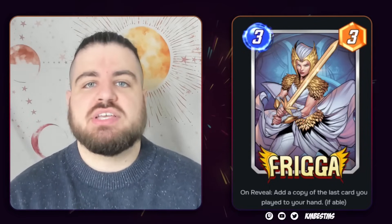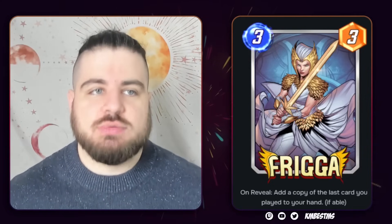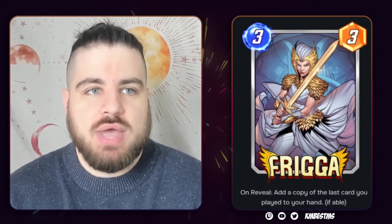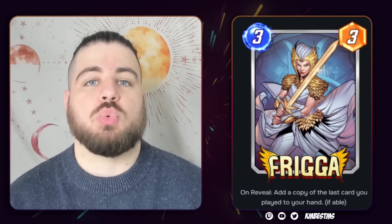Having two Screams is effectively adding eight power to every move you make — that's a really big deal. But the second Scream is only coming down on turn four. So if you're going to Scream, Frigga the Scream, Scream plus something — that does seem strong, but it has to happen that way. And I'm not sure Frigga has a lot of good targets otherwise with her weird, awkward stat line.